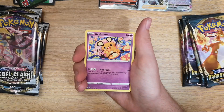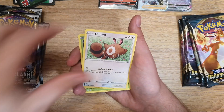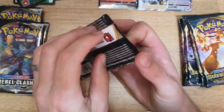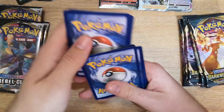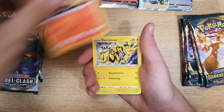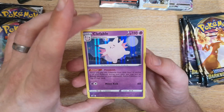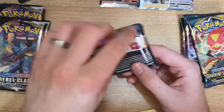Pack 6 Darkness Ablaze: Darkness energy, Deino, Vibrava, Corvisquire, Grimer, Galarian Darumaka, Sinistea, Rolycoly, Scovet reverse of a Gothrita, and a Tsareena as our rare. Pack 7 Rebel Clash starting with a Fire energy: Poké Ball, Pelipper, Speed Energy, Magmar, Electabuzz, Scovet, Snom, Natu, and a Clefable which is a holofoil rare — a very clean artwork, and I do kind of like it.